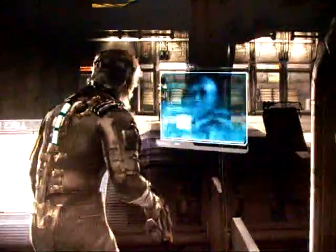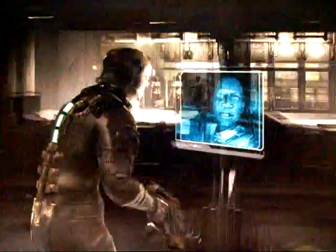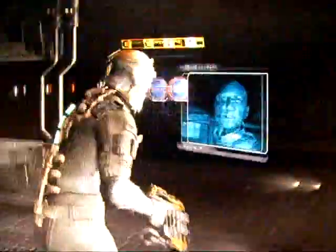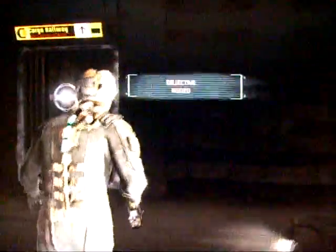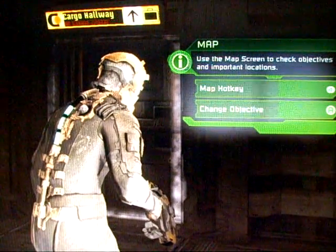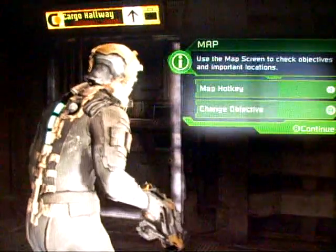Now we have to get to the bridge. I should be able to access the personnel files. You fix the tram and I'll help you find the code. Use the map screen to check objectives and important locations.